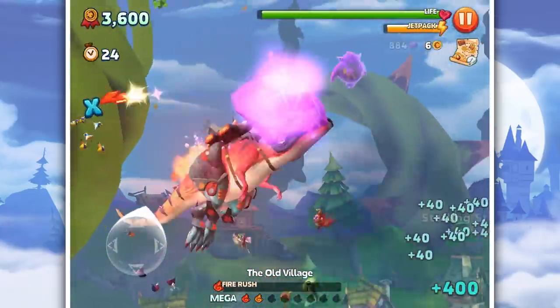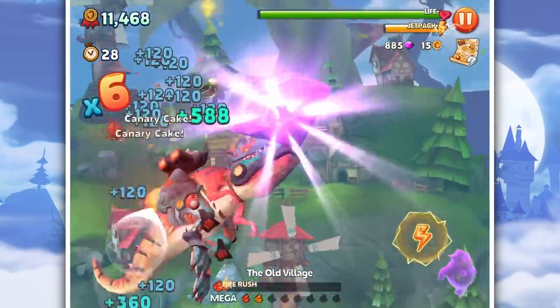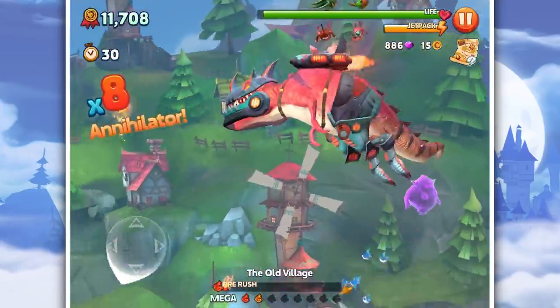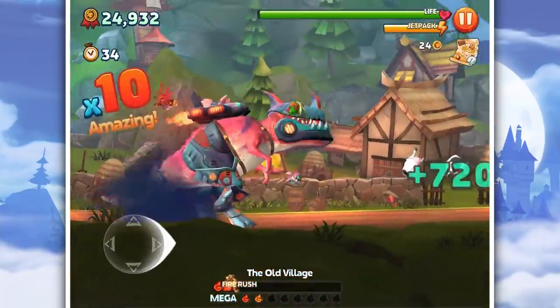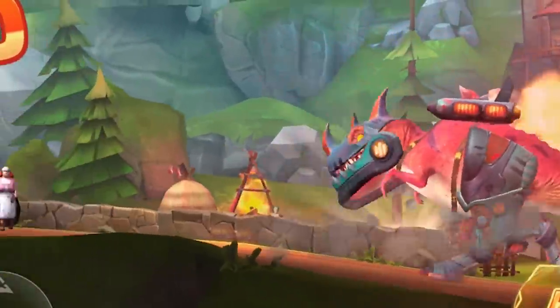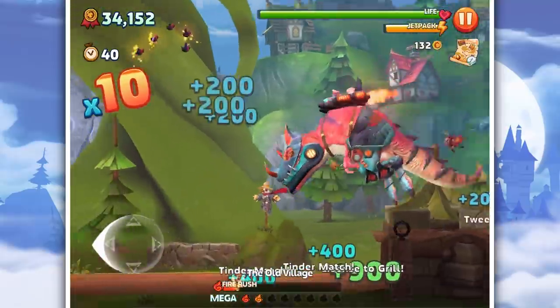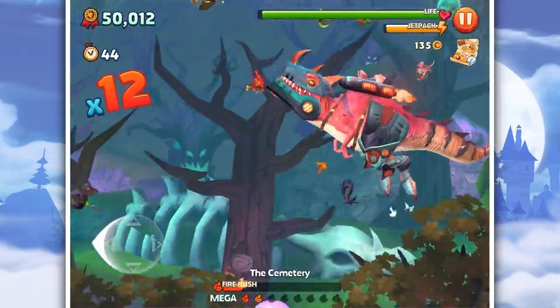He falls like a log. I wonder, can he fall in the water? Can he swim? Please tell me his little arms go when he falls in the water. Oh yes! This is awesome — super speed run, this is so much fun.